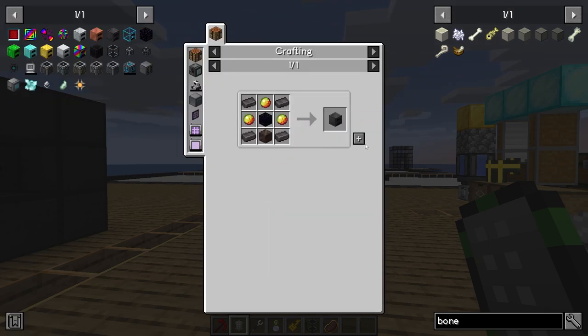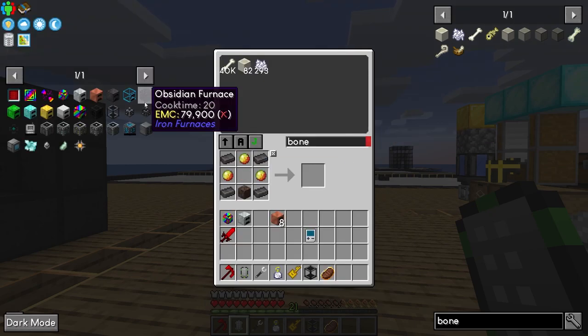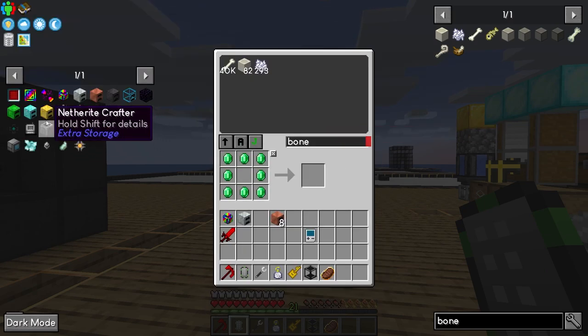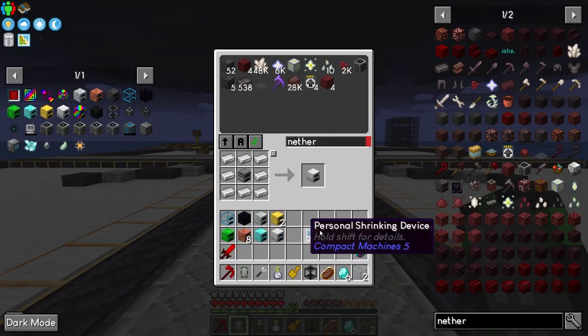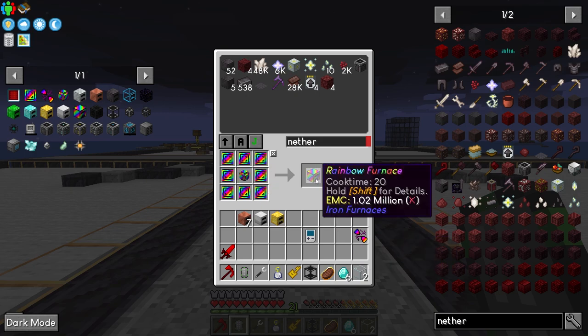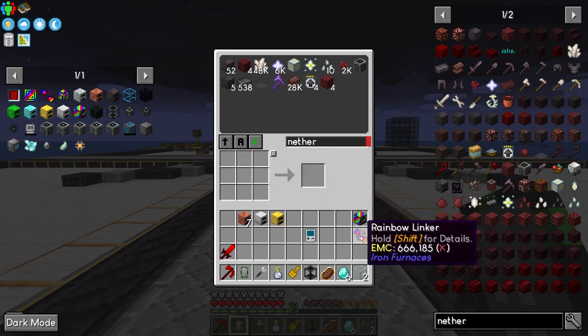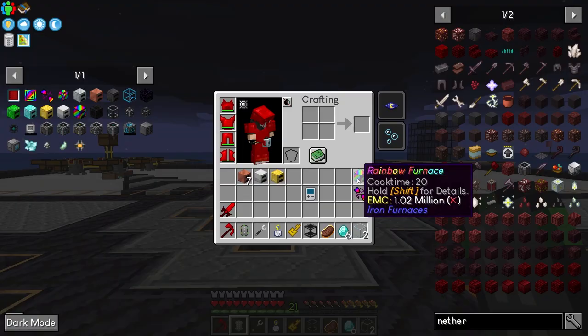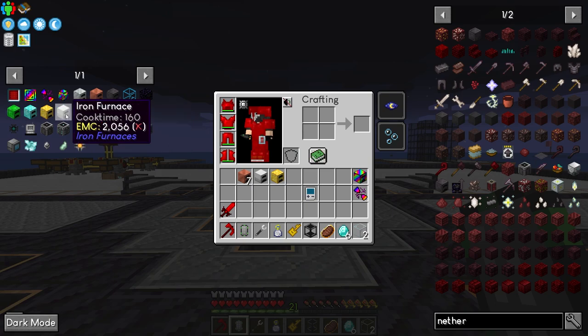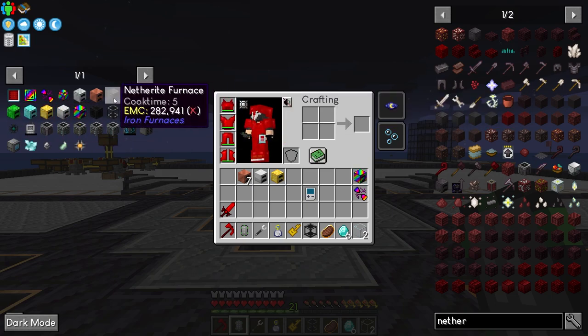We need two more netherite furnaces, two more obsidian furnaces, which need two emerald furnaces, which need two diamond furnaces, which need two gold furnaces. Now we should be able to make the rainbow furnace. Then we need about nine or ten of those furnace components.